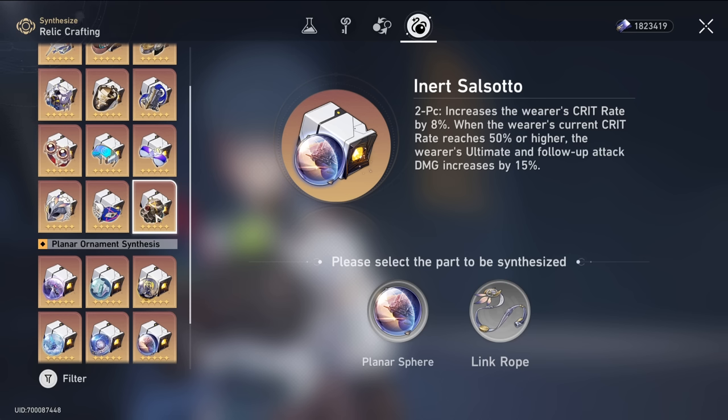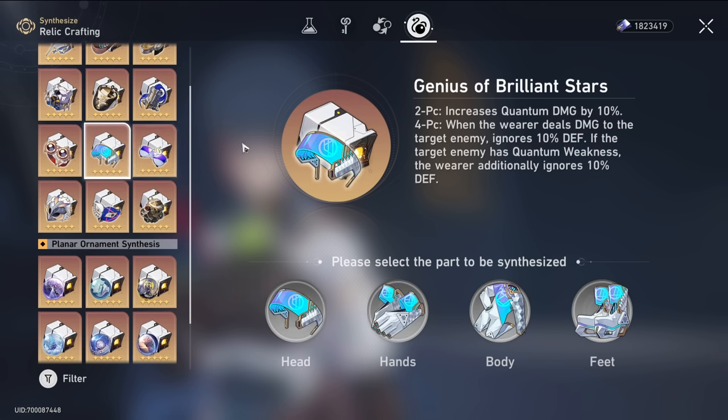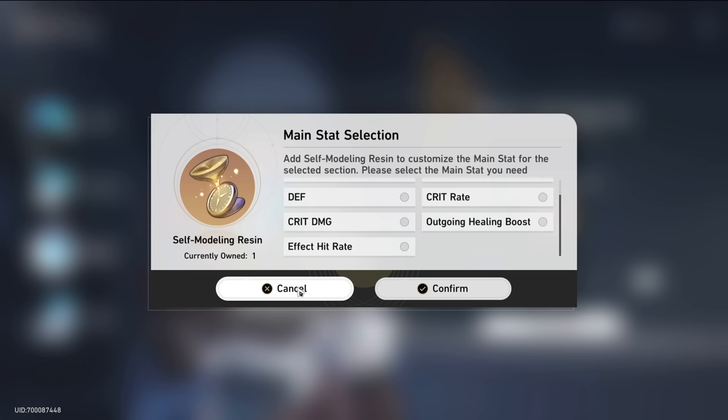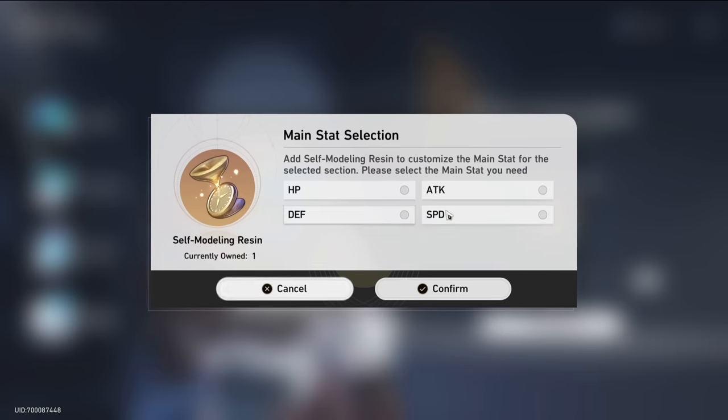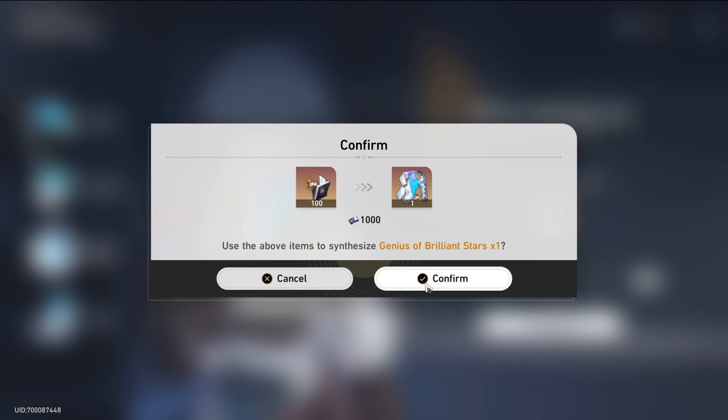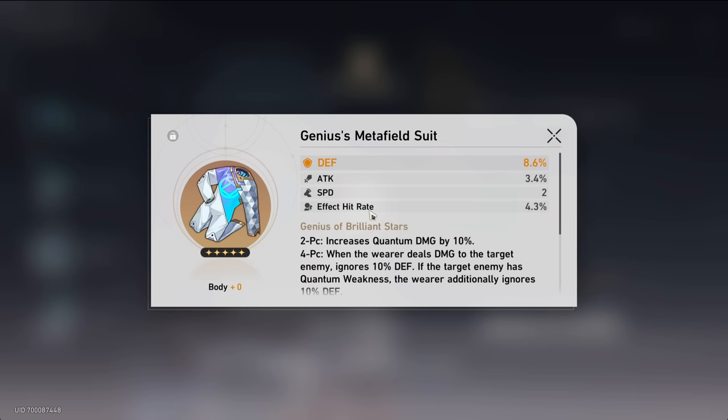Since we have 200 relic remains and only need 100, we can go ahead and try something. The body relic has 7 different main stats so it might not be a horrible contender. Feet only have 4: Speed, Attack, HP, and Defense. Let's just hope we get lucky and get a crit piece. Ta-da — it's Defense. Big surprise.